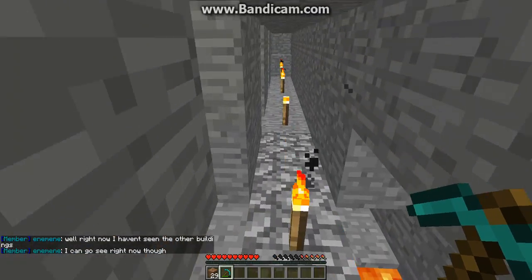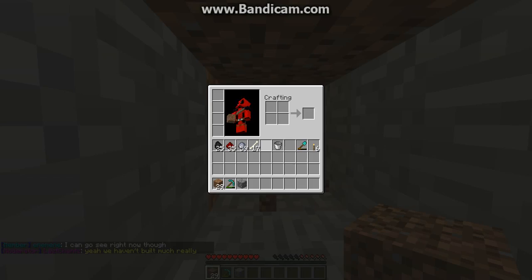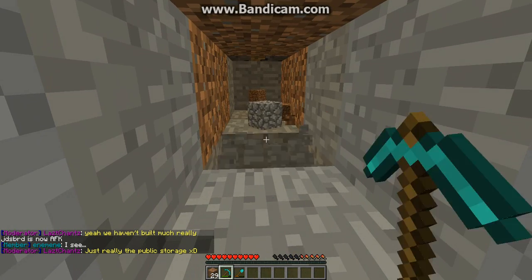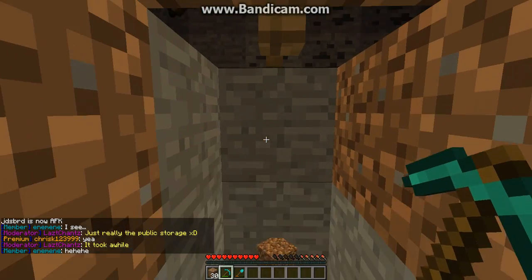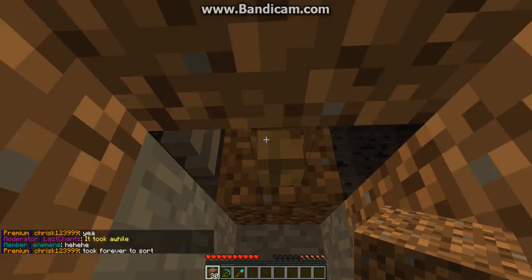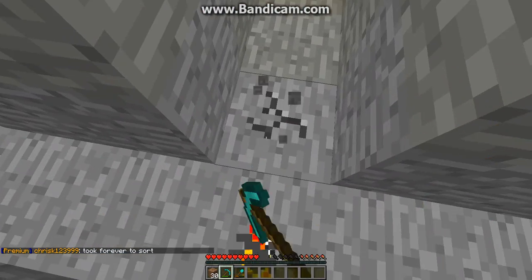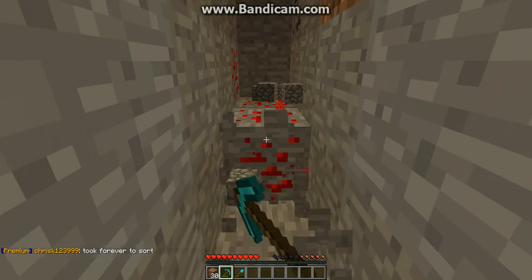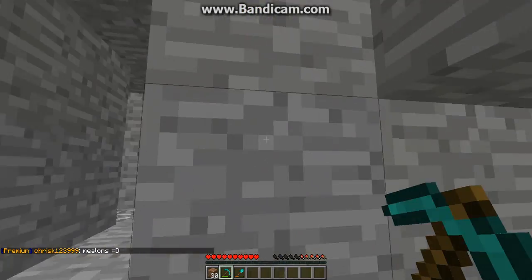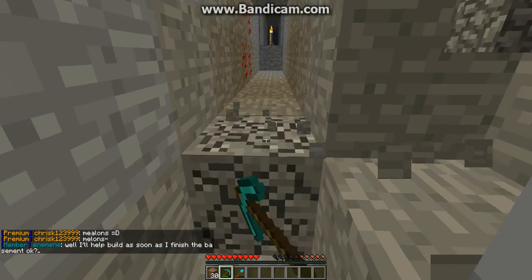Doing strip mining here is a little weird because of this lava pit. Let me get my shovel out. Let's just go down one and then I'll do it that way. There's a mine shaft right there, so I'll just do it this way. So you make this strip — this is ten blocks. I do it ten blocks because it's easiest to remember.